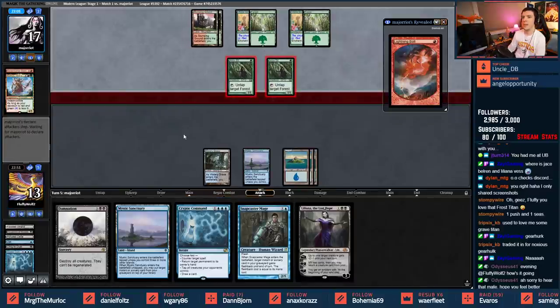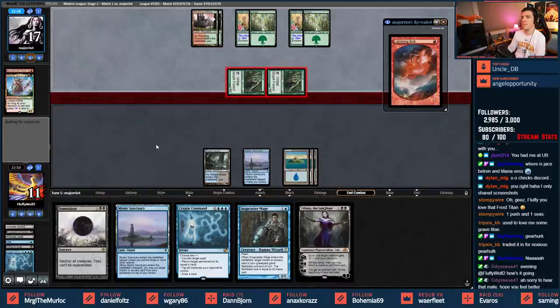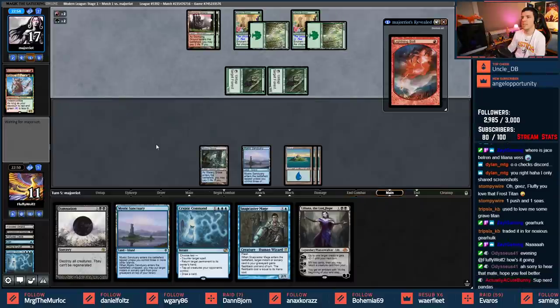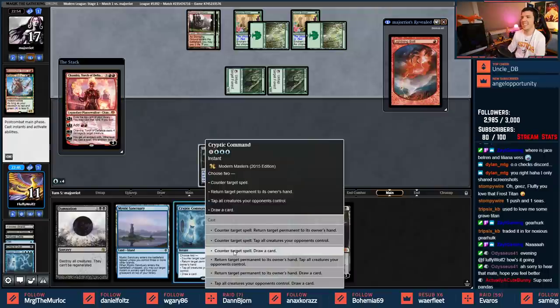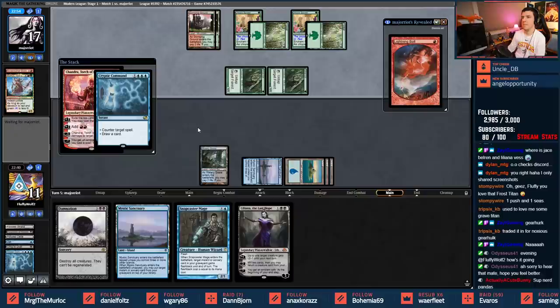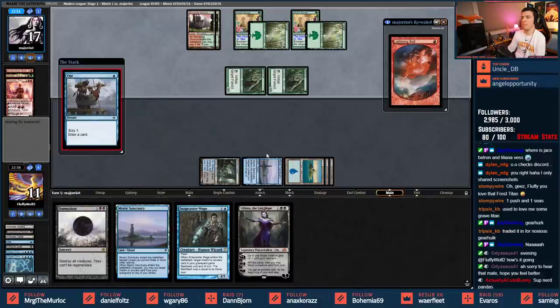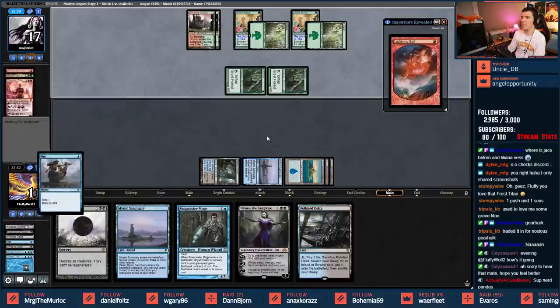Opponent attacks for a pair - not worried about just a few Arbor Elves with plenty of life total. Chandra's a big no. Counter-draw is still fine. We know the last card is a bolt, so we'll Opt now. Found another black source that comes in tapped - let's bottom it.